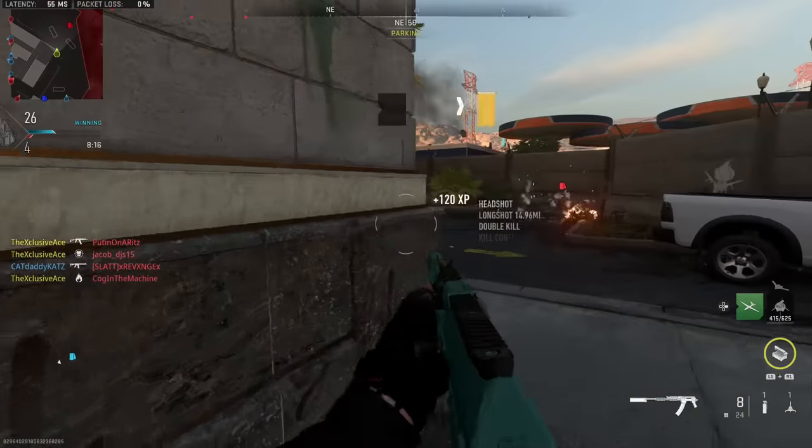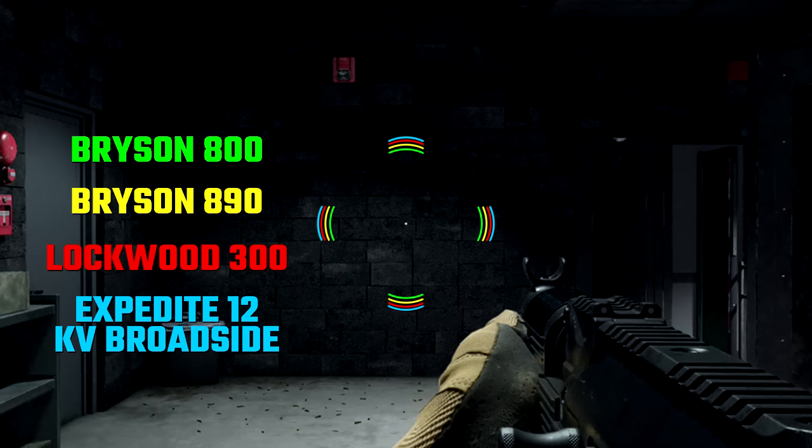Unfortunately the KV has the worst hip fire spread tied with the Expedite 12 in the shotgun category, but that actually makes sense because these are both semi-autos.